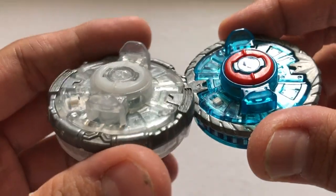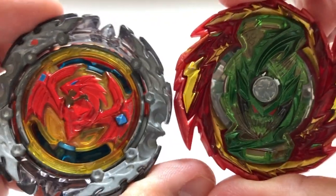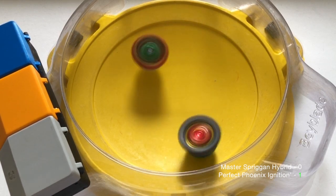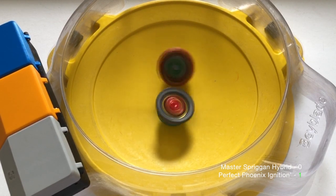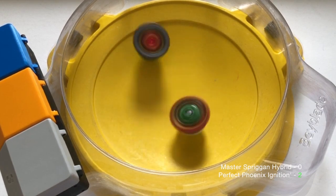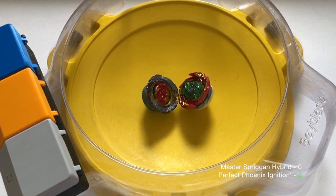This is an interesting matchup as both Hybrid and Ignition Dash are so similar physically. In actuality, this is more of a test between Perfect Phoenix and Master Spriggan. In Round 2, Ignition Dash wanted the center more in the endgame.